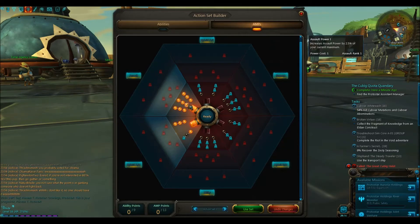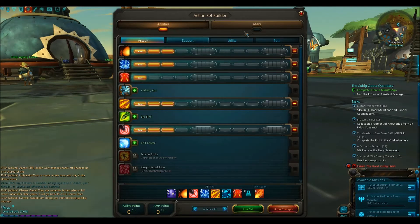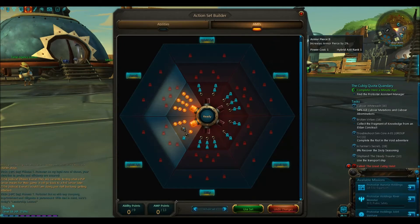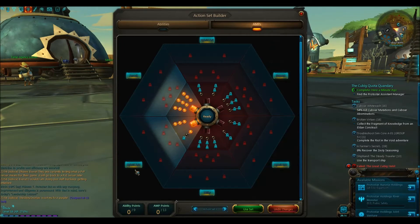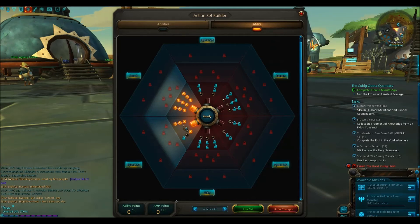Then you've got AMPs, which are pretty much more like what WoW talents are like. As you can see, I've put something to increase my assault power and increase my crit. You have different ones — support, utility, and assault — which match the tabs in your abilities, and then you have hybrid which is kind of a mix.